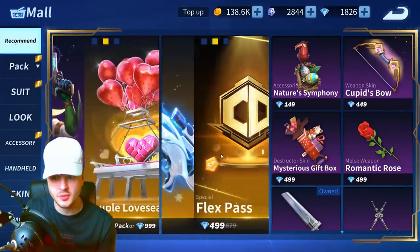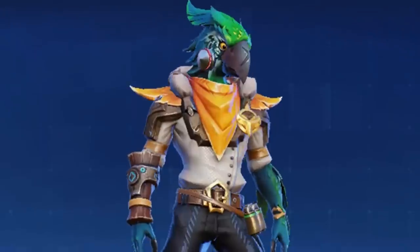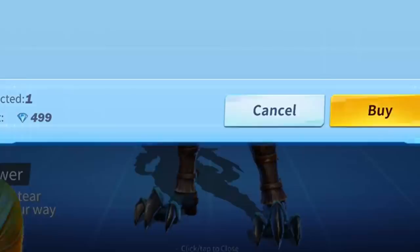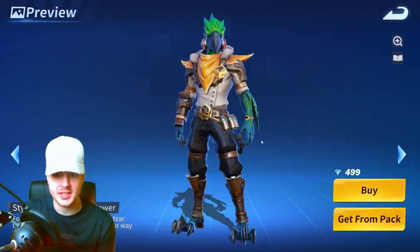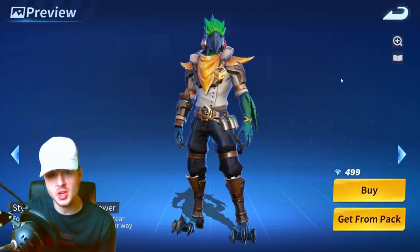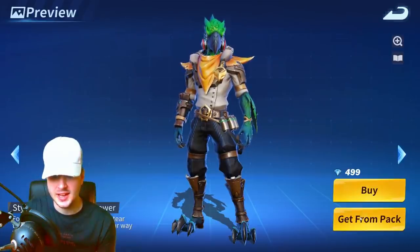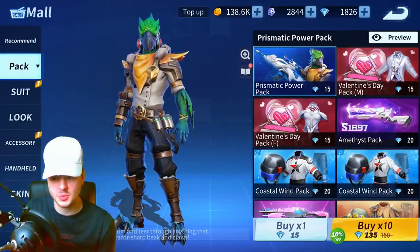Here it is guys — we've got the Silver Fox and the Prismatic Power. Look at that, those claw feet look dope. It only costs 499 diamonds, which is really not a lot. Like I said, if you do the Newbie Fund you can get that in five or six days — pretty cool. You can also get it from a pack which costs 15 diamonds.